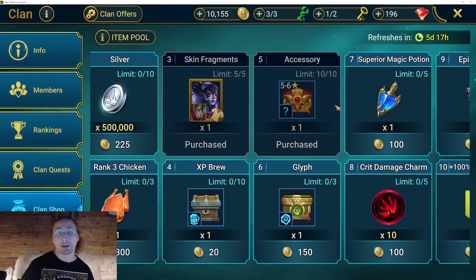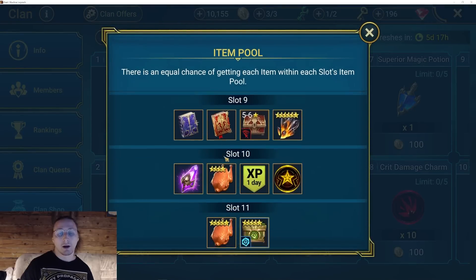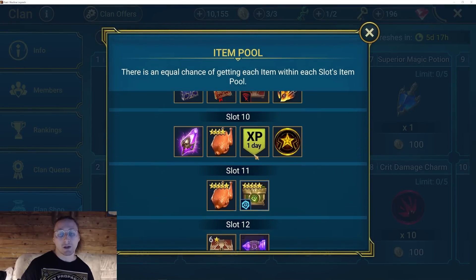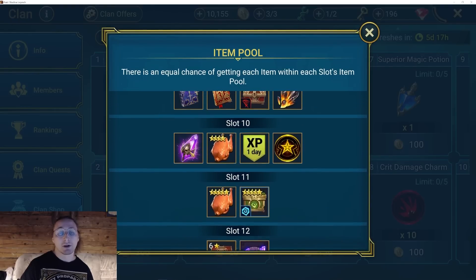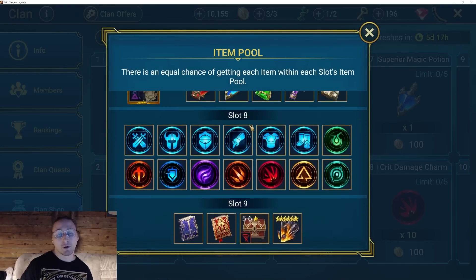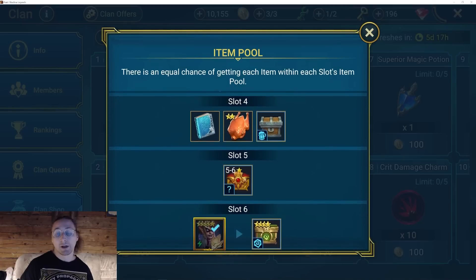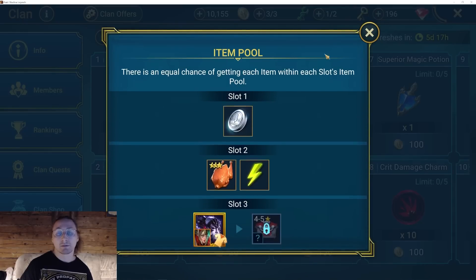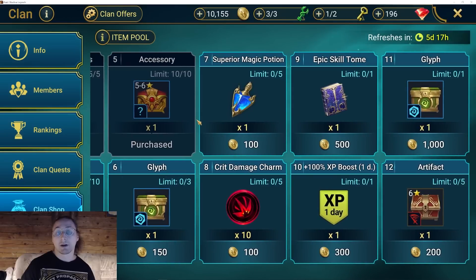You definitely need to buy it every week when it's available. I always save my clan tokens and don't use them on most other things except Chaosaur. The things I buy are the void shard, Chaosaur, and five-to-six-star accessories. That's it. Sometimes I buy energy just because I have enough tokens and I try not to waste them, but I wouldn't even do that every week.